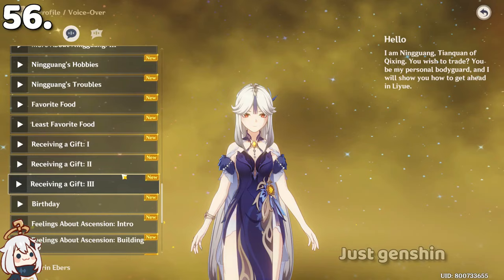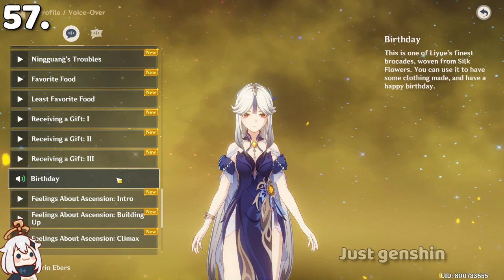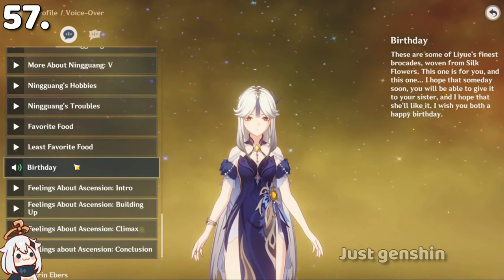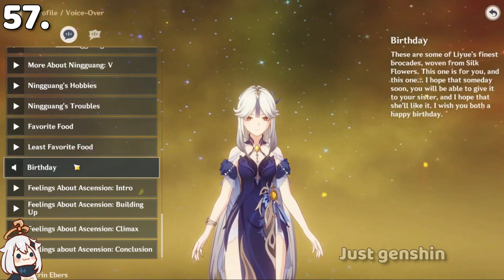Ningguang's birthday voice line is different depending on whether you have a male or female Traveler. With the male Traveler: 'This is one of Liyue's finest brocades, woven from silk flowers — you can use it to have some clothing made. Happy birthday.' With the female Traveler: 'This one is for you. I hope that someday soon you will be able to give it to your sister. I wish you both a happy birthday.'